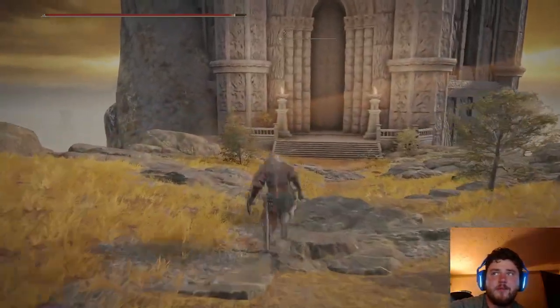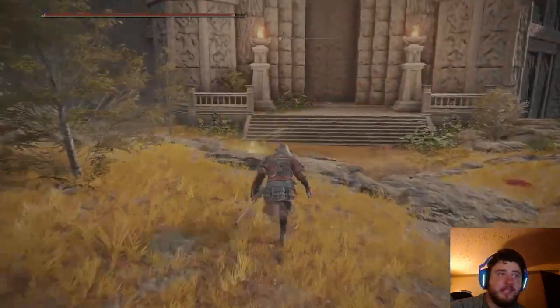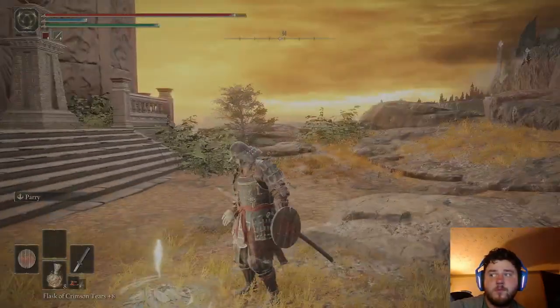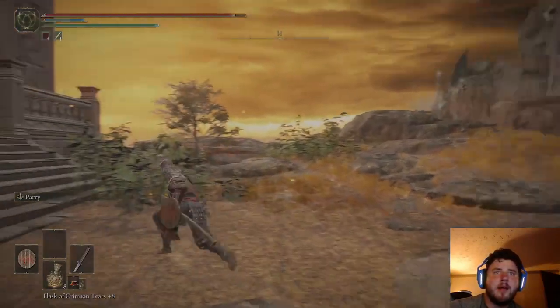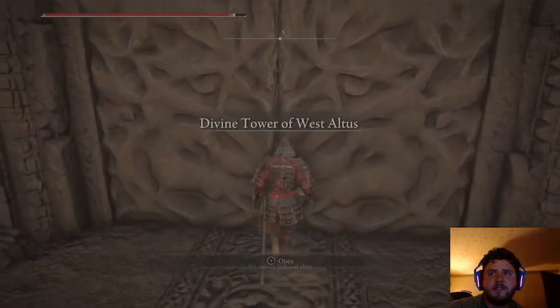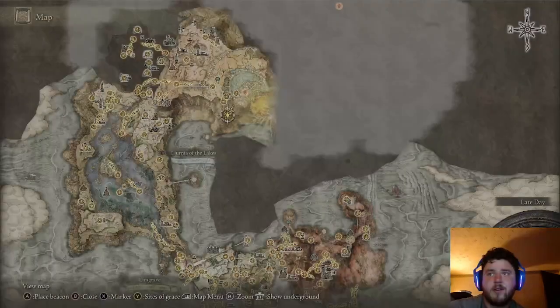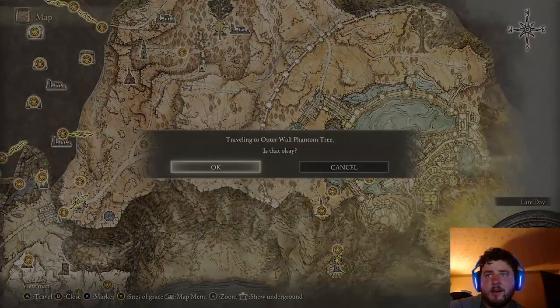Oh, sweet. Neat. Okay, didn't know this was here. I'm guessing we don't have what we need to build inside, but I'll give it a shot anyway. Divine Tower of West Atlas. But this is not the one for the Don. That's okay. We'll go ahead and go here.